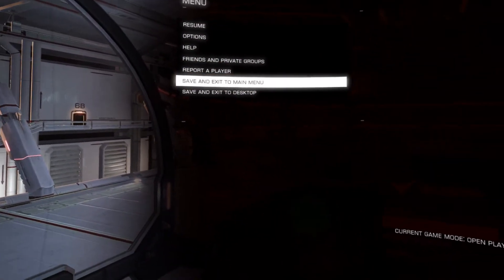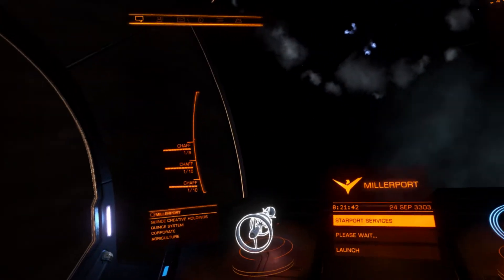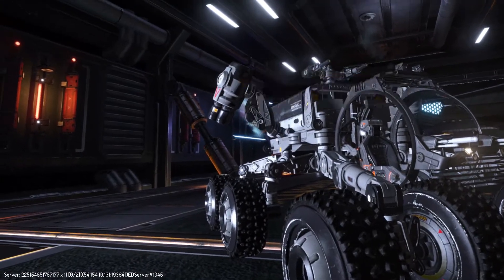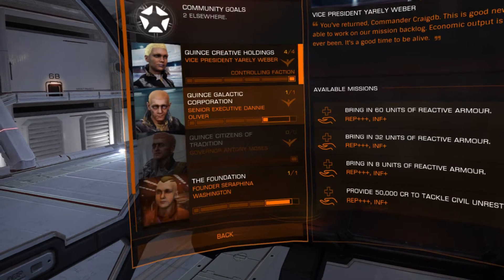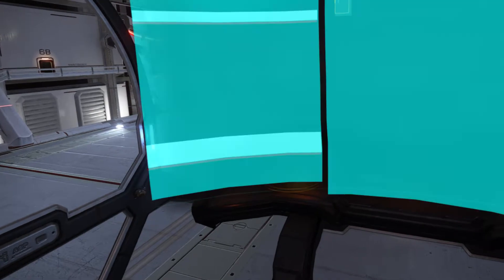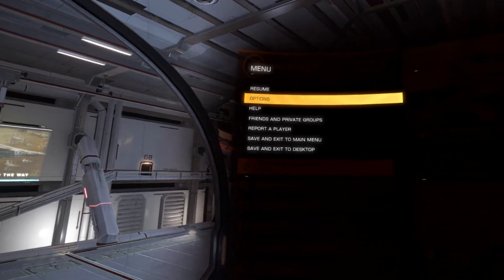We're in open play. We will now exit to the main menu. The story goes that you change to private group or solo mode. If we go into private group — just going into my private group — the map didn't seem to make a lot of difference. We seem to have the same missions. So I've found that for the most part, you basically just go between online and offline mode essentially.